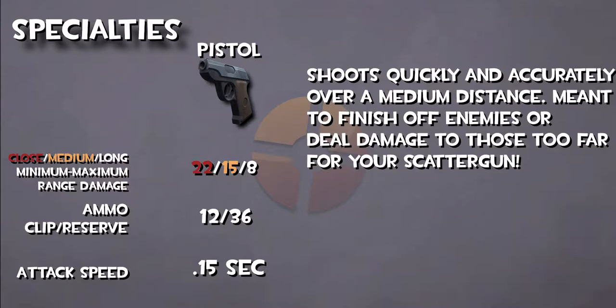The pistol is a weapon that shoots quickly and accurately over a medium distance. It is meant to effectively finish off enemies when they get too far away or when your scattergun runs out of ammo.